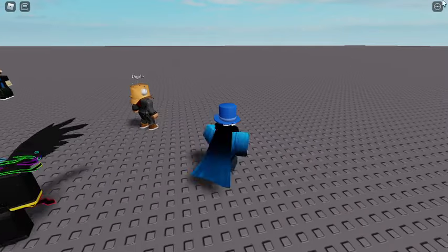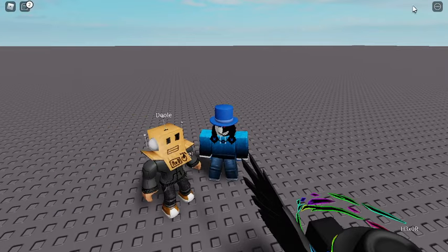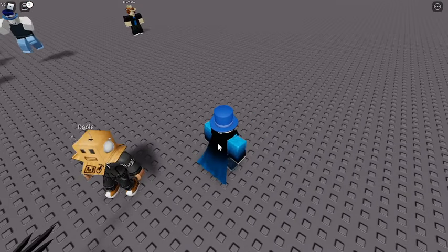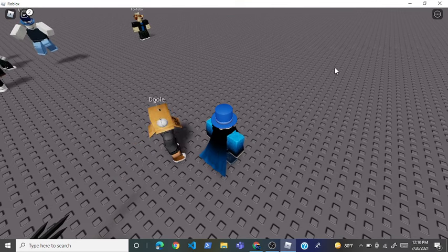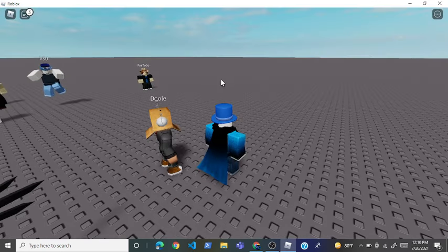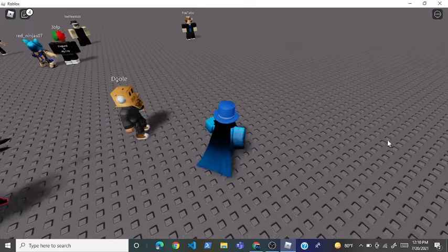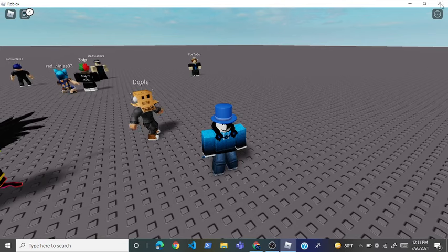So basically, once you're in the game, what you'll notice is right up here on the top right corner of the screen there will be no X button — you can't minimize, none of that. To make all that appear, all you've got to do is press Shift+F11. And now you'll see all this pop up. You hold down Shift, and then press F11 on your keyboard, and it'll kind of zoom out, and now you'll have all of this right here. All you've got to do is put your mouse over the X button and then hold.